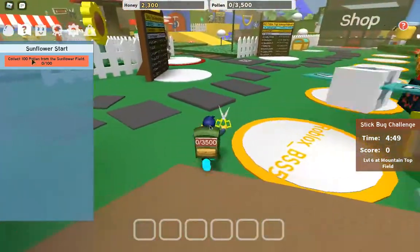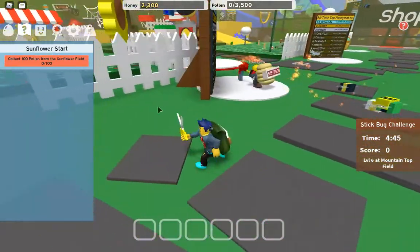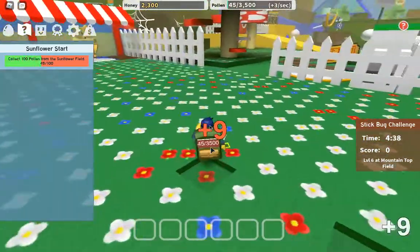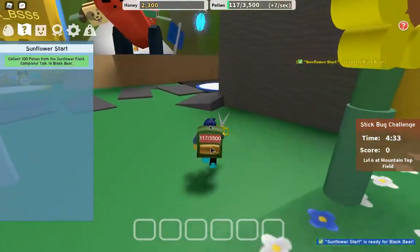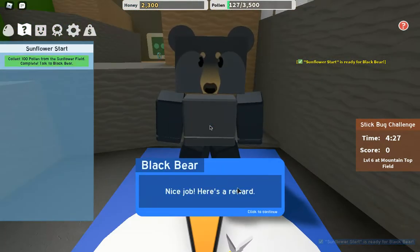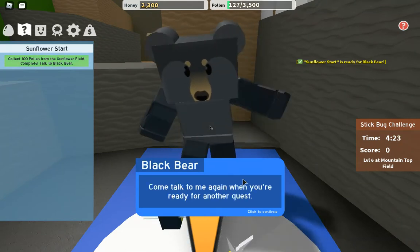We got our first quest from Black Bear, it's called Sunflower Start. We're going to start collecting pollen from the sunflower field. As you can see that finished pretty quickly because we have the clippers, and they are not too bad.